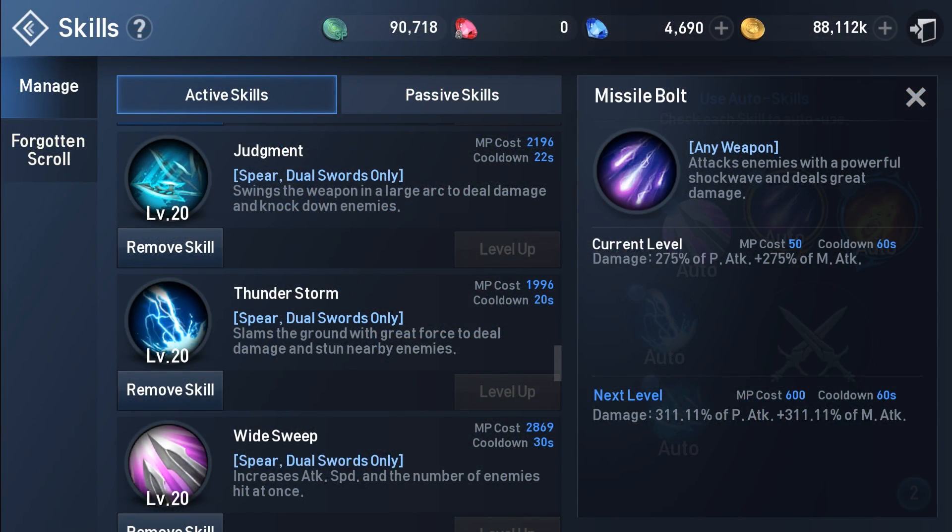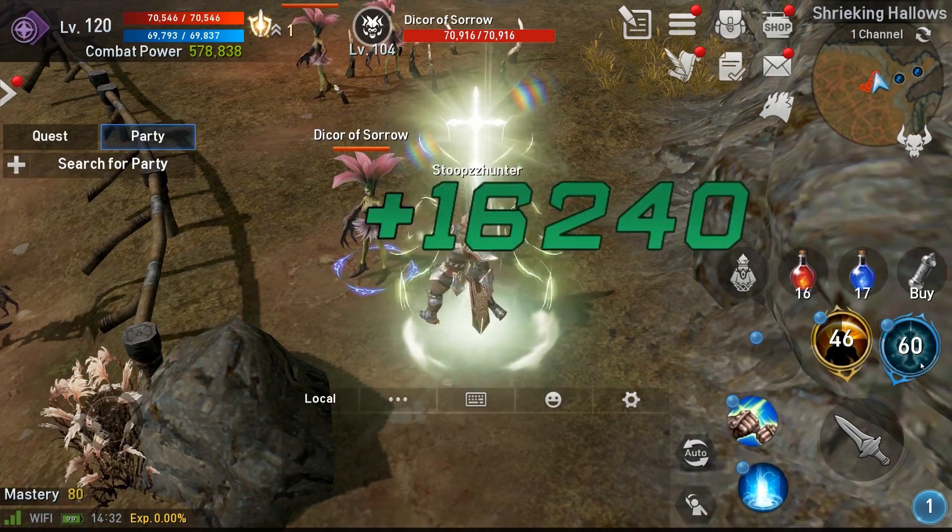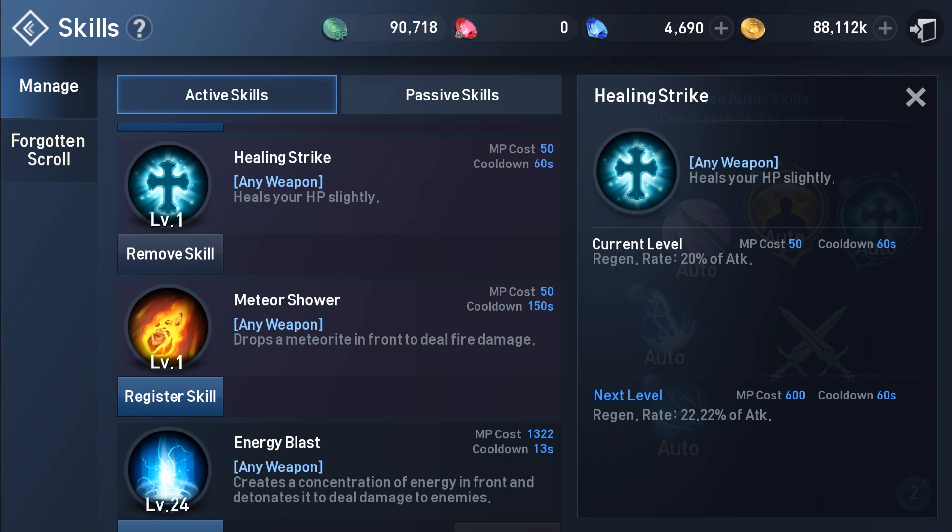The third one being Absolute Shield, which increases your defense and your resist. And the final one being Healing Strike, which increases your health regen based on your attack.